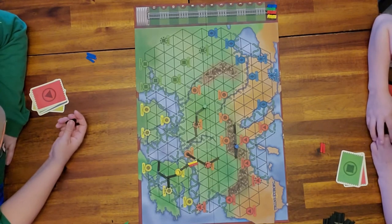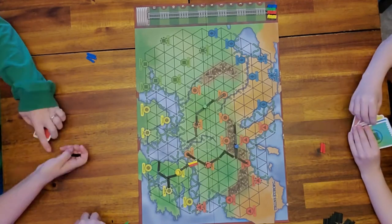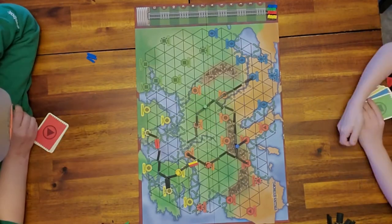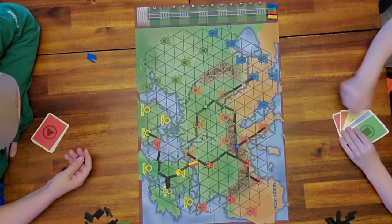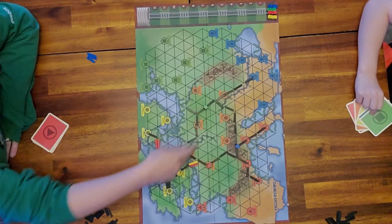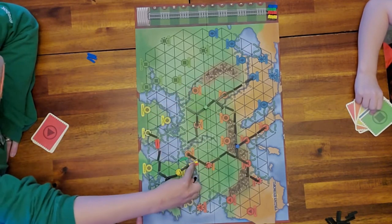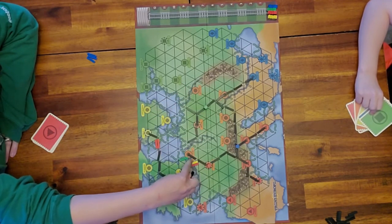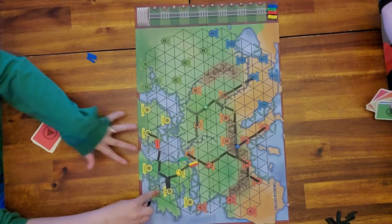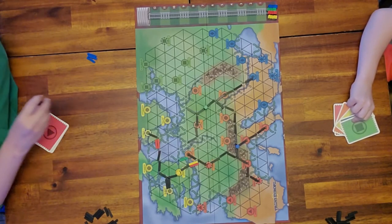We're going to speed up play a little and stop if we have something to add. As you can see, everybody is now connected, so I can build off of anywhere in the connected network. Blue and green cannot build up north yet because we don't have our ferries, but mostly we're connected — the game expands really quickly from here.